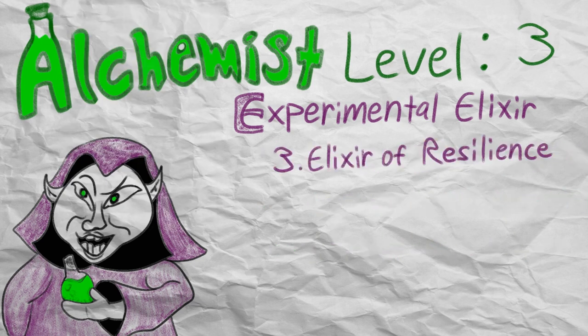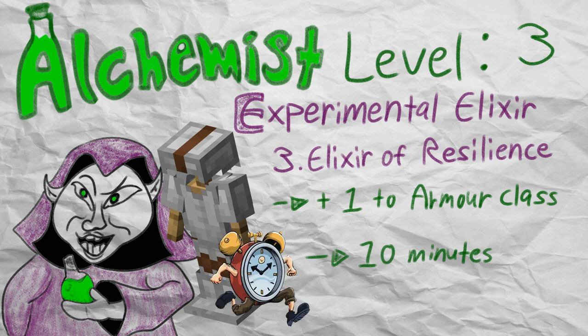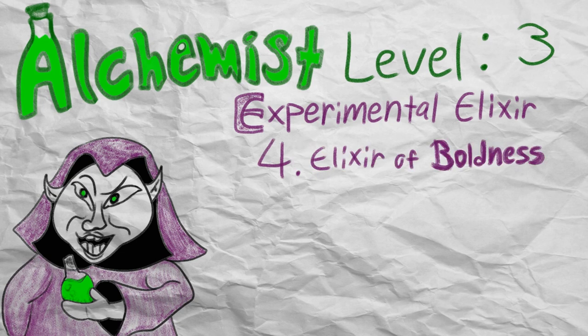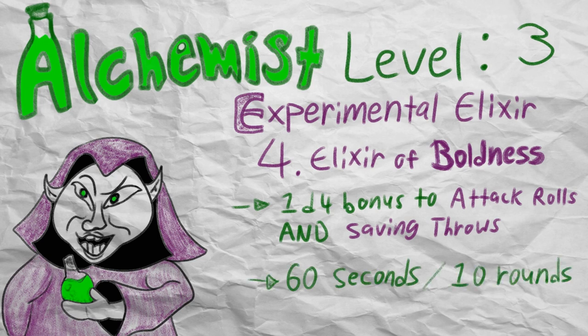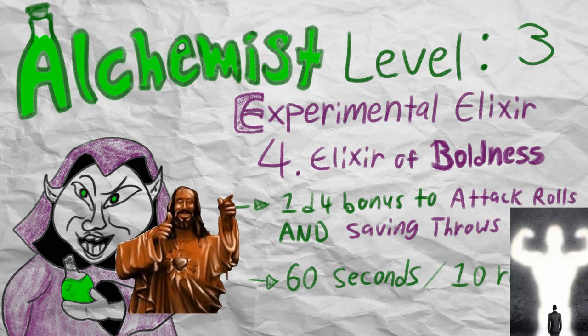If you roll a 3, you get a resilience elixir, which is a flat plus 1 bonus to the drinker's armor class. I think this is a pretty solid elixir — stacking armor bonuses without requiring concentration is pretty handy, although the bonus only lasts for 10 minutes, so it's important to pop it right before a big battle. If you roll a 4, you get a boldness elixir, which provides a 1d4 bonus to every single attack roll and saving throw that the drinker makes for the next 60 seconds, which is 10 rounds in D&D combat terms. You can compare this elixir to the Bless spell, except without the concentration, but it only buffs 1 guy. Even still, I think the boldness elixir is extremely potent and is useful in many scenarios, even outside of combat.